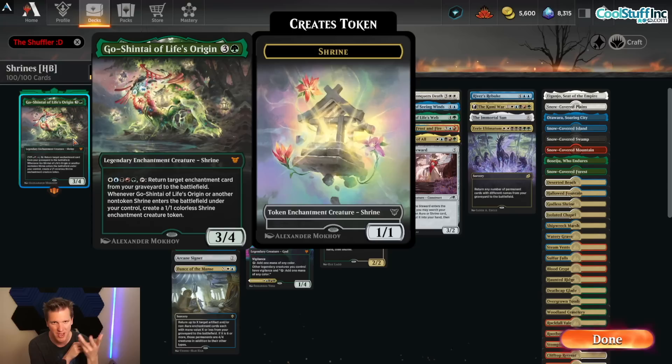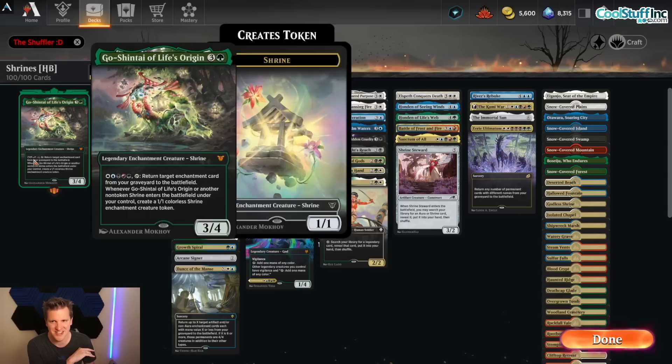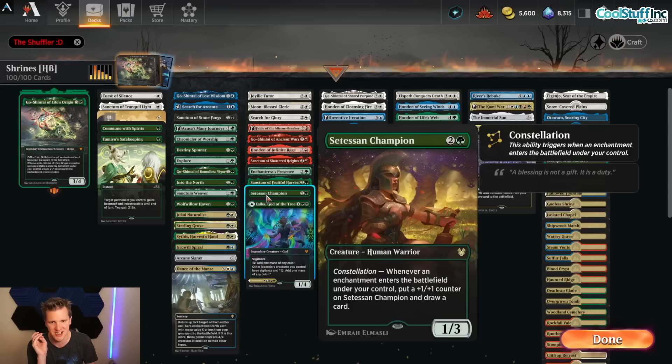You slam a saga like Elspeth Conquers Death, get all that sweet value out of it, and then bring it back at instant speed. So if you have a saga that's a removal effect or a sweeper effect, all of a sudden you have instant-speed access to it once it hits the graveyard with Go-Shintai of Life's Origin — which adds a whole other kind of control element to your deck.